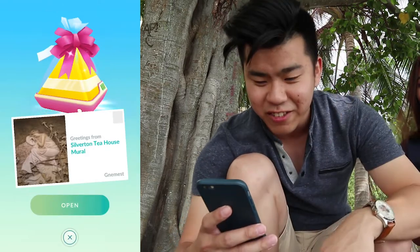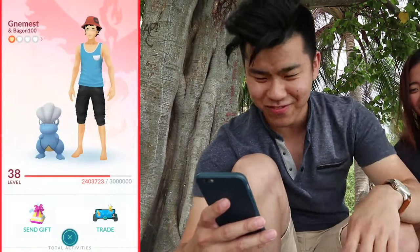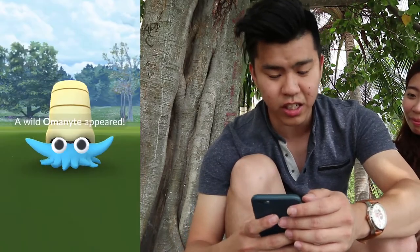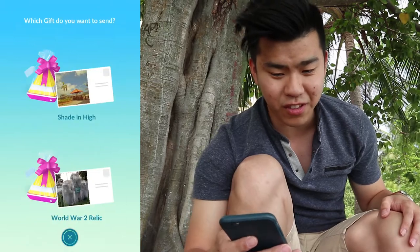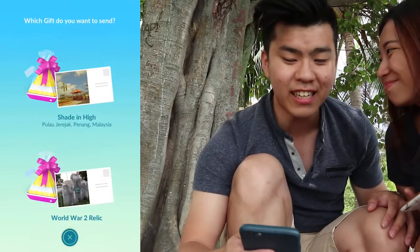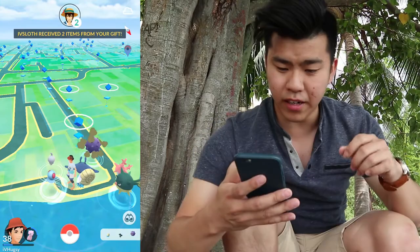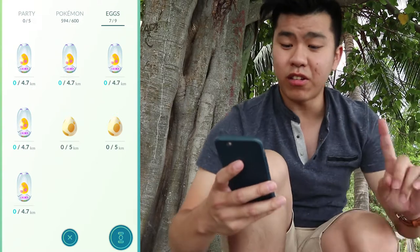Let's see what we have. I have three gifts, so I'm gonna send one to Shade. There you go — send. Now she can open it and get an egg as well. So now that we've done that, let's try to hatch the eggs. We have five eggs only, so I think that's good enough for now. I'll see you guys in about 4.7KM.